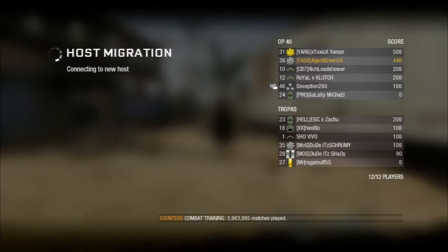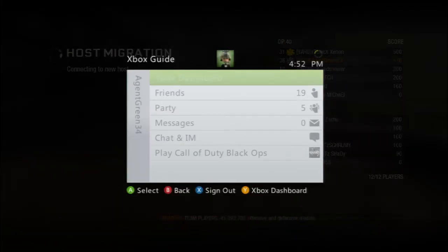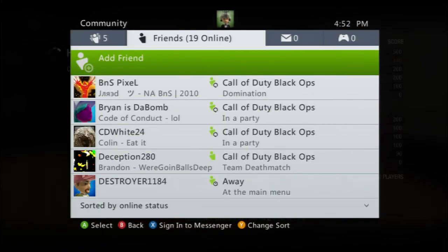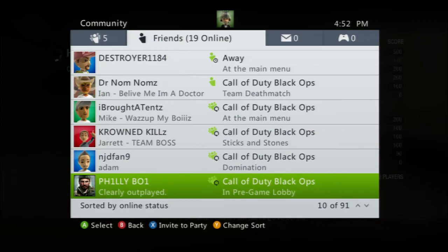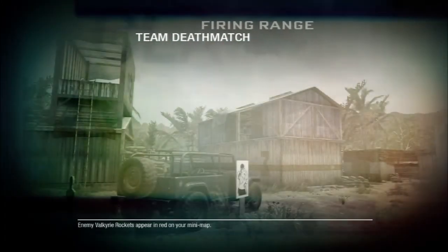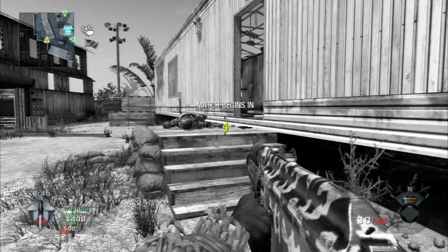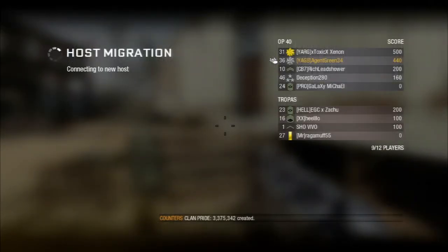I honestly think that you need something like the AK-74U to combat assault rifles. There needs to be something that can counter assault rifles, because in this game shotguns can't do it, snipers can't do it, and really light machine guns can't either. And we go through two host migrations right here, which is ridiculous. The AK-74U is really the only thing I can find that can combat an assault rifle in all areas.